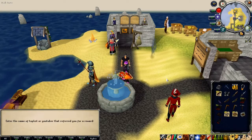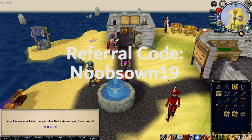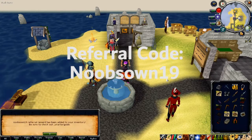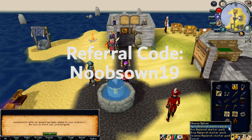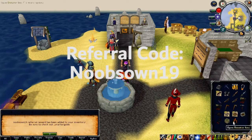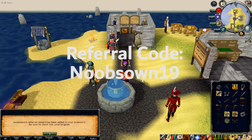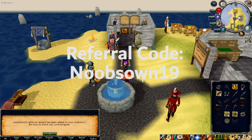Before we get into this video, I would just want to announce: if you join Hydrix and you are a new player, you can type 'noobsown19' and you will be able to get yourself a starter pack, which gives you the referral starter package. This gives you a random item, and you also get a donated box which can also give you a random item.